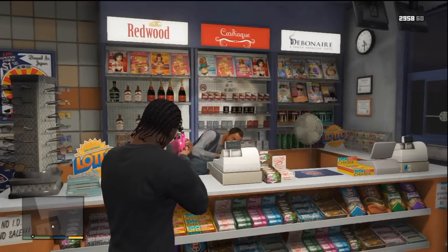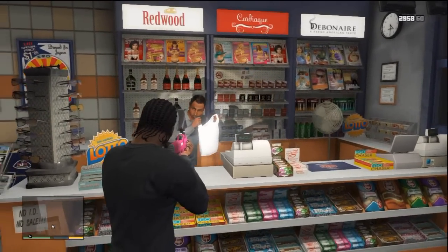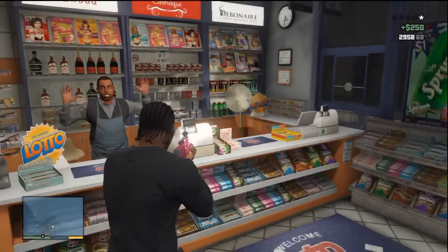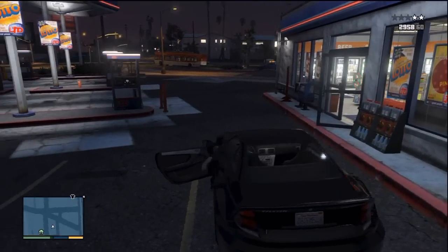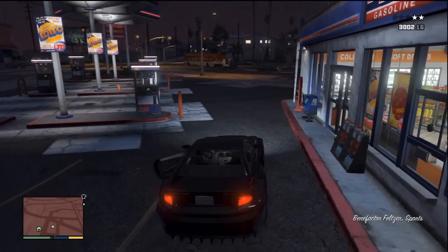The last option is you pull a gun at him and he puts his finger up at you, in which case you should fire a warning shot just near him, and then he'll continue to load money into the bag.